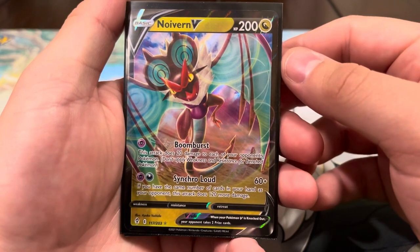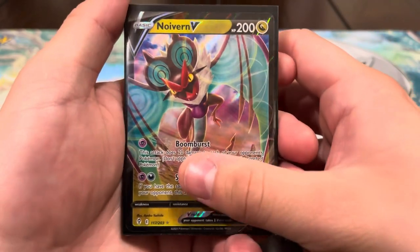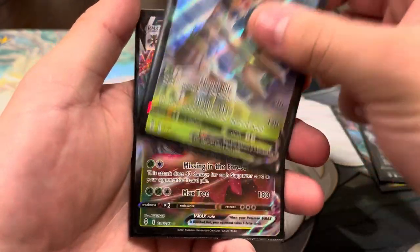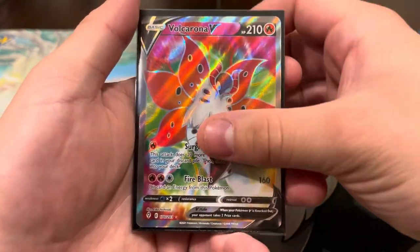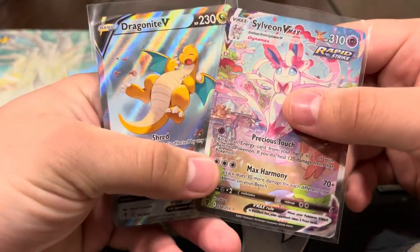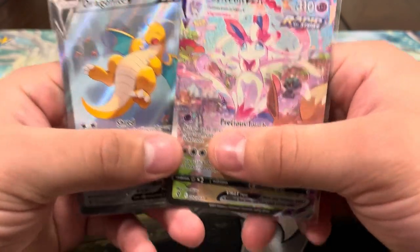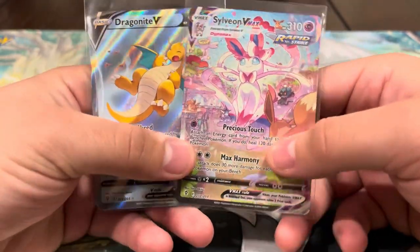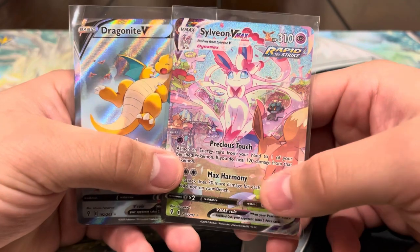All right, here's the recap: we had a total of 13 hits including hollows, which is really good. As far as ultra rares, we had seven in total: Noivern V, Umbreon V, Trevenant V, Trevenant V Max, full art Vocalona (a new card for us!), and then our two bangers — the Sylveon V Max rainbow and the Dragonite alt art. We got two alternate arts in one single box, finally, and they were both cards we didn't already have. Absolutely insane! If you enjoyed the video, please like, subscribe, and comment — see you in the next one!